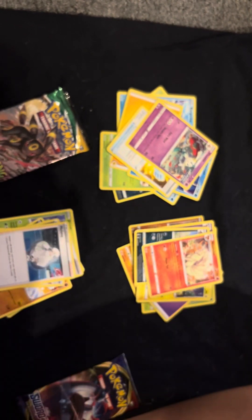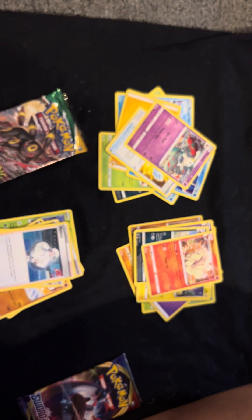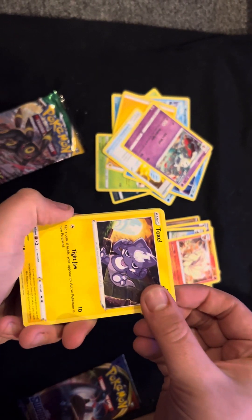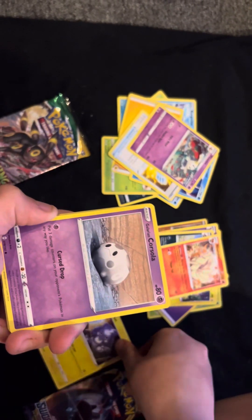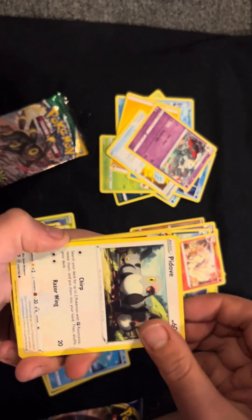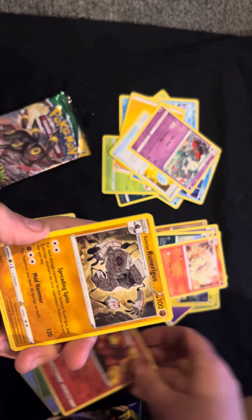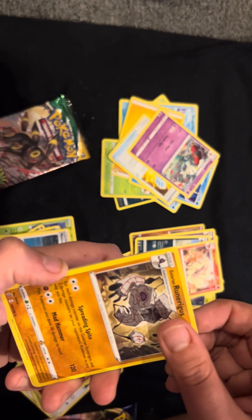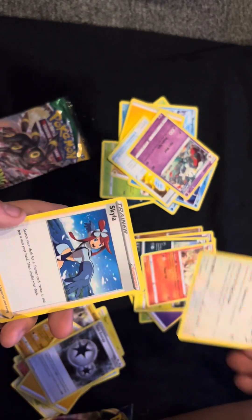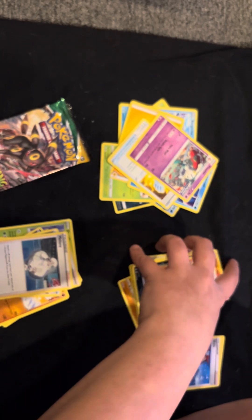We're going to go on to the Rebel Clash. Hopefully the Rebel Clash gets some heat — we need something. But if this video gets 50 likes we'll give away the promo cards. Corsola, Mr. Mime — we'll give away the pulls so far. Pidove, Magmortar, that does look cool. Still nothing. Energy, Twin Energy. Skyla. You will get all the pulls from this video except for the promos.